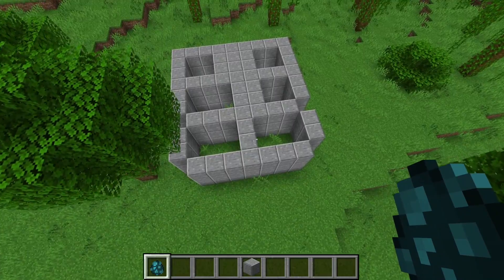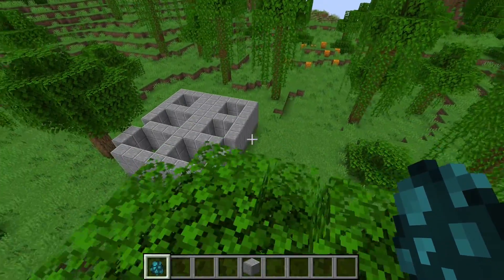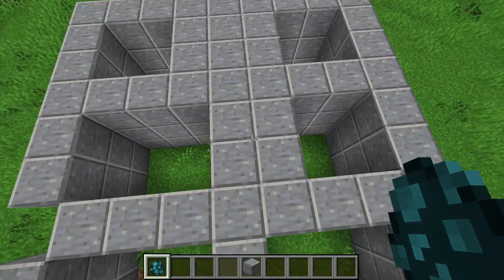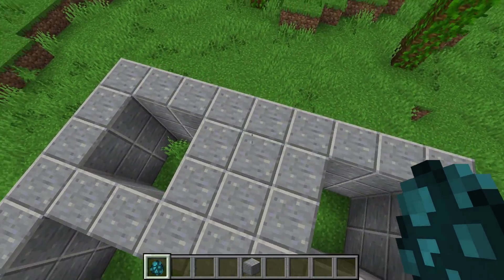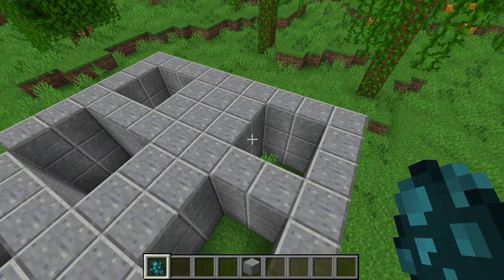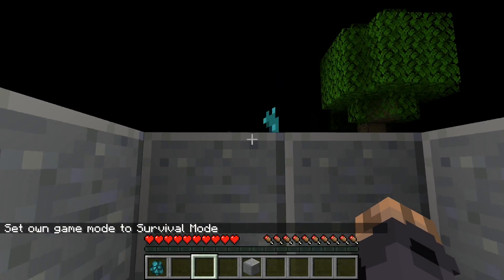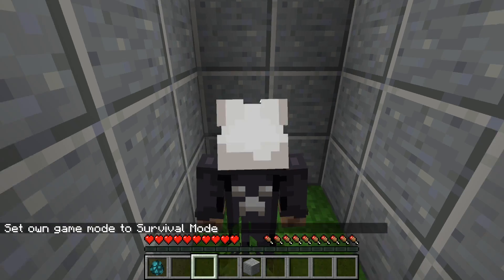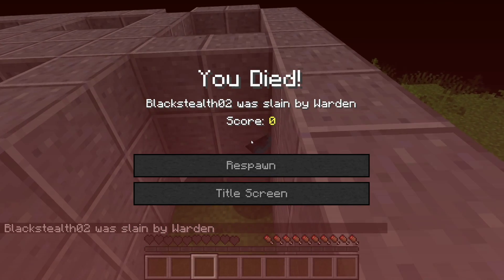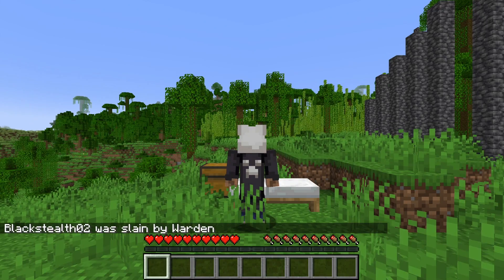Let's test out how thick walls need to be before you're actually safe, because the idea is to dig into a wall and escape the warden. We've got one block thick, two blocks thick, and three blocks thick. If it exceeds those, we'll keep testing. More than likely we're going to die at one block. The ability going through one block was basically confirmed in the changelog — and yes, that was confirmed right there.